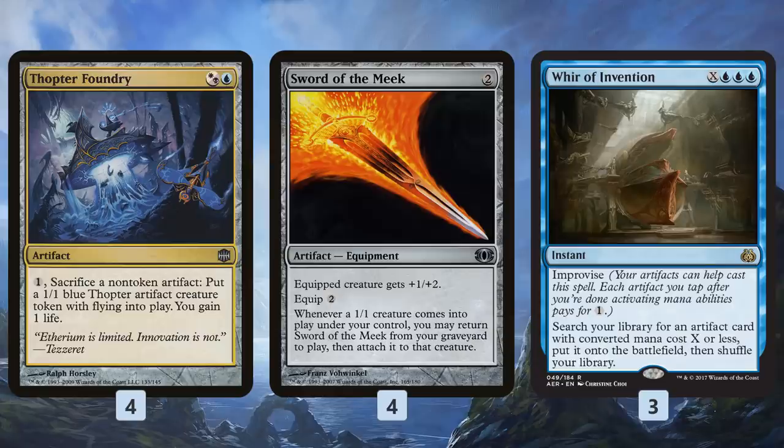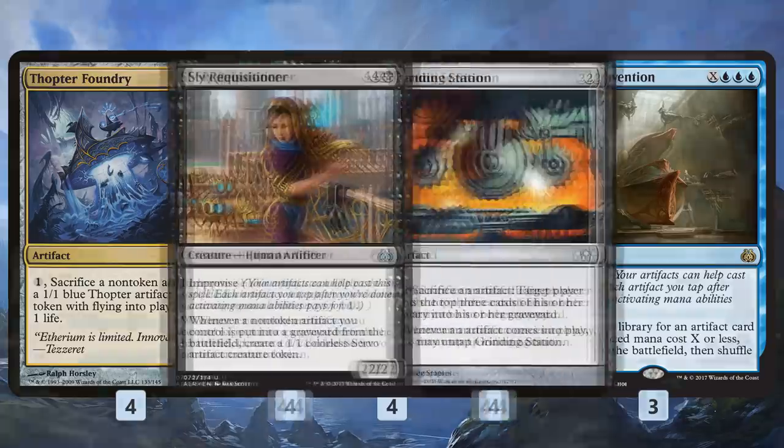We have War of Invention to find either part of our combo or most of our other combo pieces, which are also artifact-based.